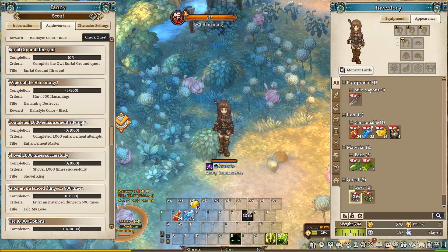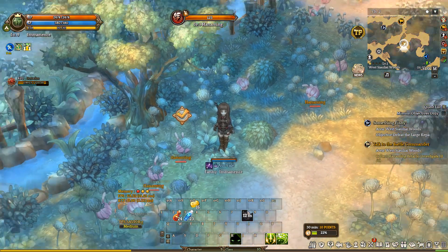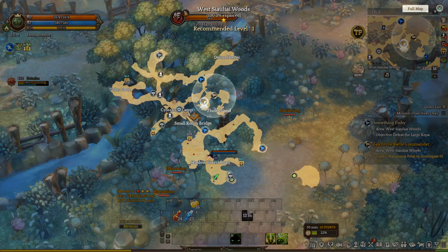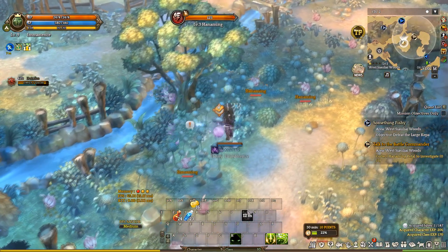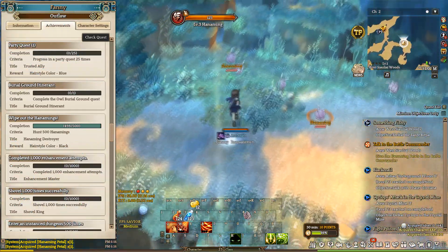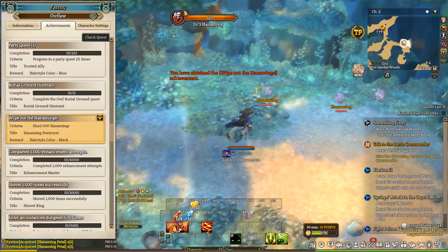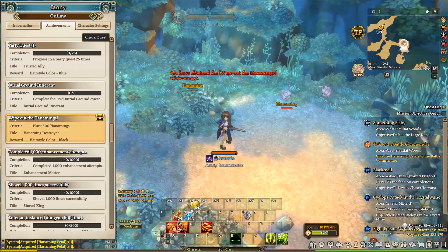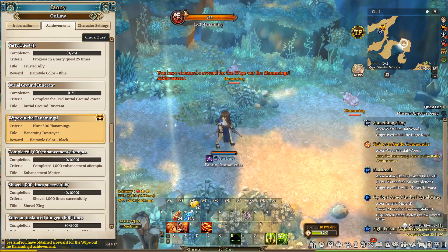To unlock the first hair color, the black one, you have to accomplish an achievement called Wipeout the Hanamins. It's about killing 500 Hanamins. You can do this in 10 to 15 minutes. Once you kill 500 Hanamins, you will obtain the achievement Hanamins Destroyer and here in your achievements tab will appear this little treasure chest icon. You just click it to unlock the black hair dye.